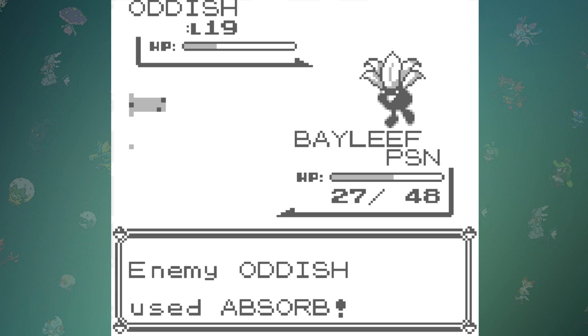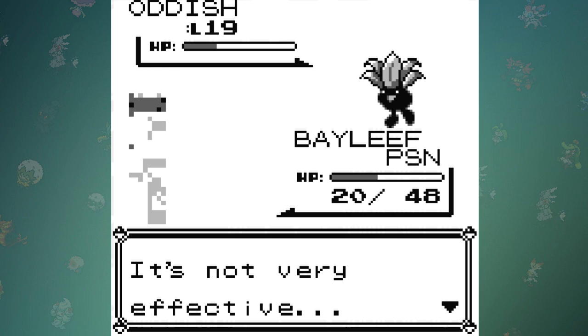So I took it into battle to see if there were any differences. After taking on an Oddish, it used Absorb — and… wait, it's not effective. So that means it did work. Bayleaf is actually a Grass type.